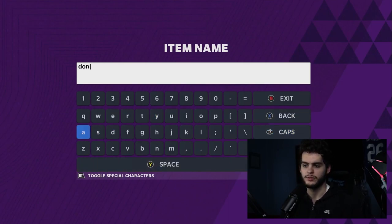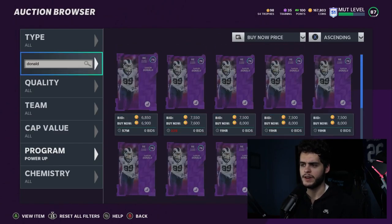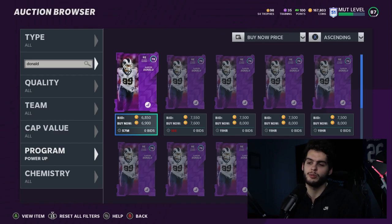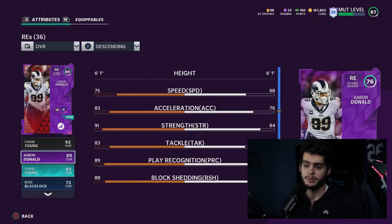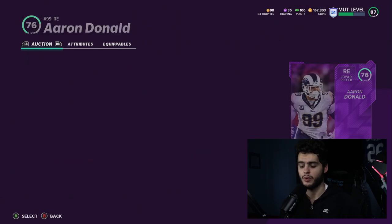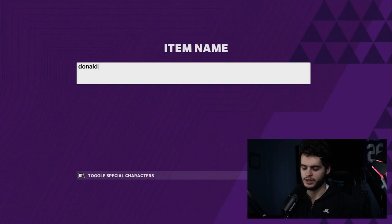Aaron Donald at 6k — I'd pick up a few. People are underestimating him. Aaron Donald is always good enough to justify a high power up price increase, unlike Dalvin Cook where we're uncertain. His current 89 card powered up and chemmed up would give you mid-80s speed, 90 acceleration, 99 play recognition, 99 block shed, and 99 power move. Everyone already has him powered up or wants to. At 6k you cannot go wrong — 8k is more expensive but still worth sniping.